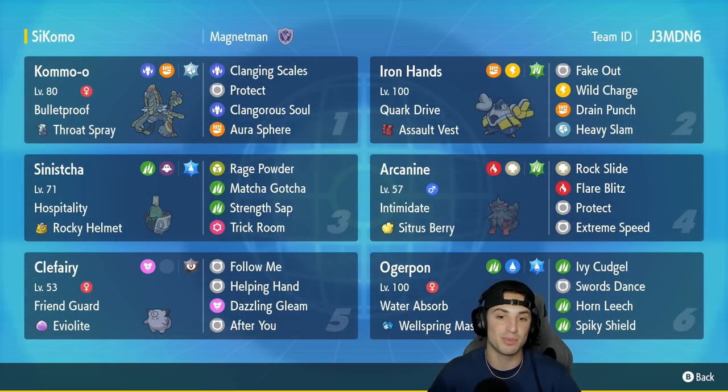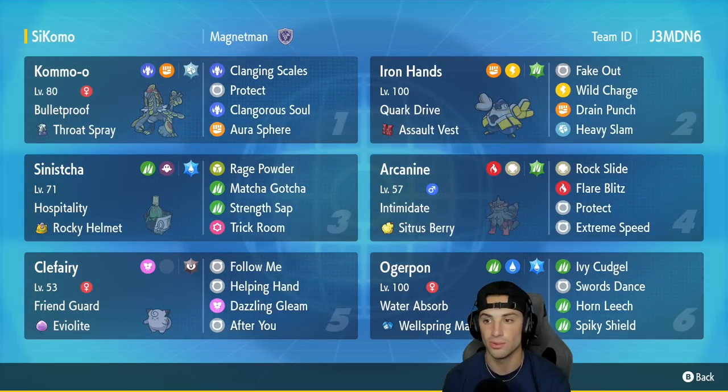Kommo-o's other three moves are Clanging Scales, Protect, and Aura Sphere for STAB. In our second slot is Iron Hands, a great Pokemon for helping Kommo-o set up Clangorous Soul because it has Fake Out. It also runs Wild Charge, Drain Punch, and Heavy Slam with the Assault Vest. In our third slot we have Sinistcha, the brand new Pokemon and an amazing healer with the new Hospitality ability and Rocky Helmet.